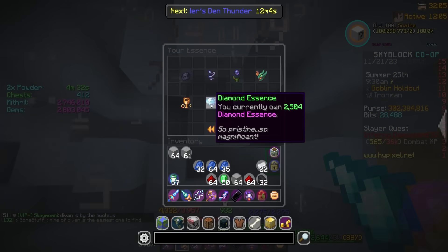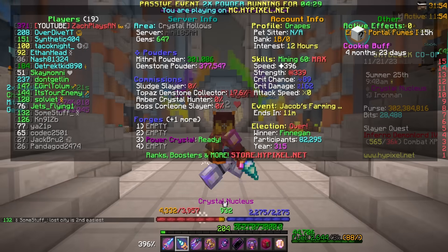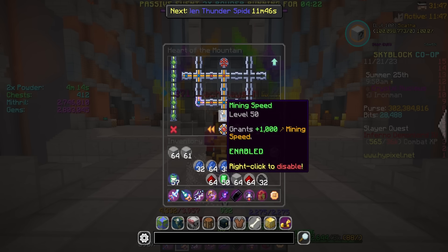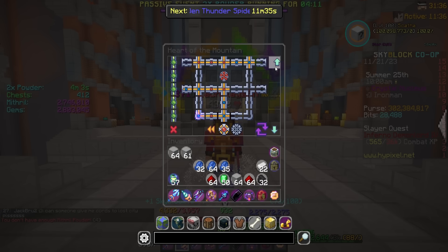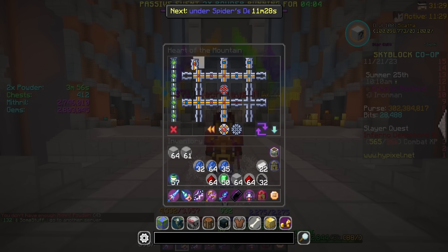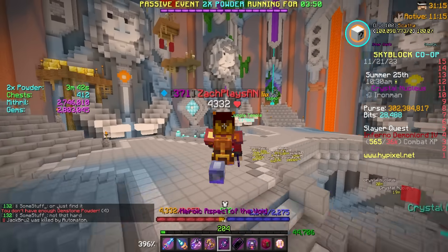We now have 2,500 diamond essence. 700 diamond essence later, we also went up another 400 gold, which is super nice. In terms of powder during that session, we went up 377,000 gemstone and 301,000 mithril while gaining 700 diamond essence. Now let's upgrade Efficient Miner twice and dump the rest in the Season Mine. With this gemstone powder I also want to add one more level toward mining speed — there we go, that's maxed — then put the rest in Mole and Professional.